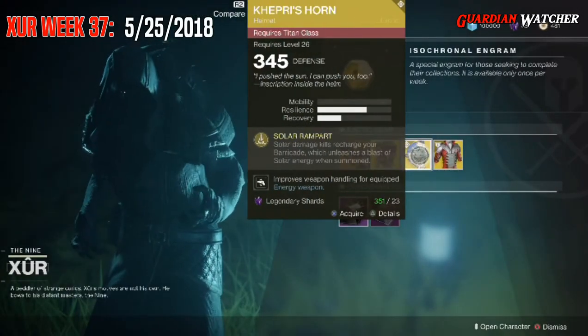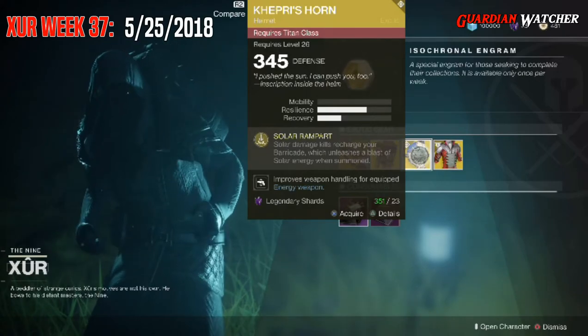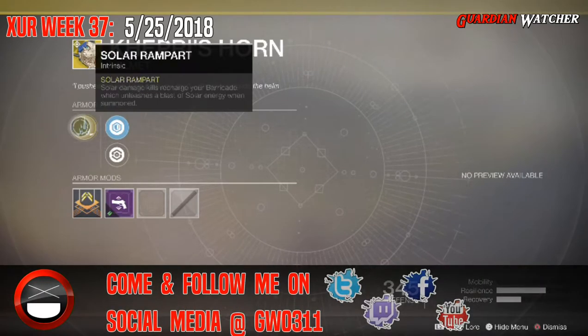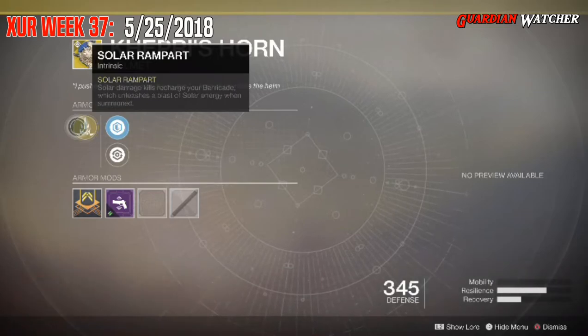The next exotic we'll be going over is the Capri's Horn for the Titan class. This comes with two resilience and one recovery. The intrinsic perk on this is Solar Rampart, where solar damage kills recharge your barricade, which then unleashes a blast of solar energy when summoned.